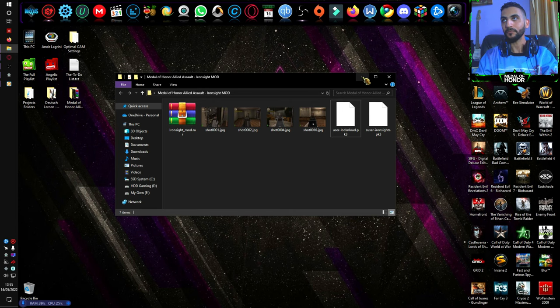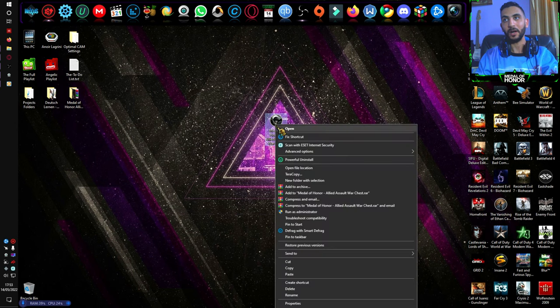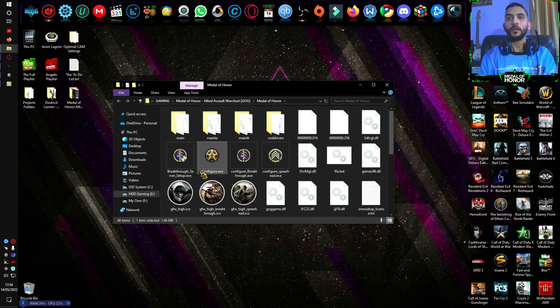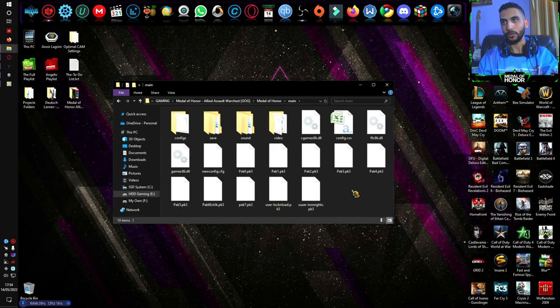You can easily gain access this way: right-click options on the game icon and then open file location. The 'main' folder is where you need to paste those files, so go ahead and do it.